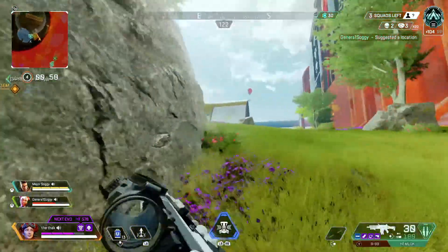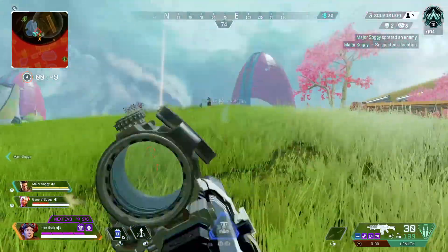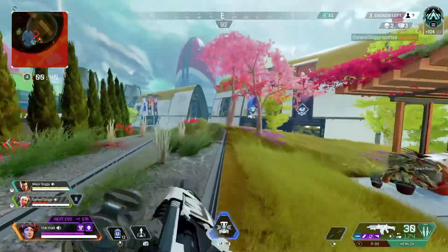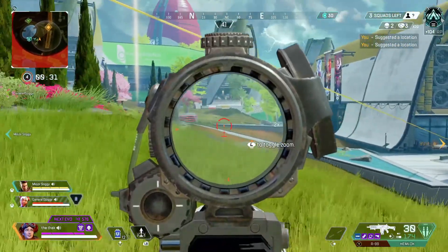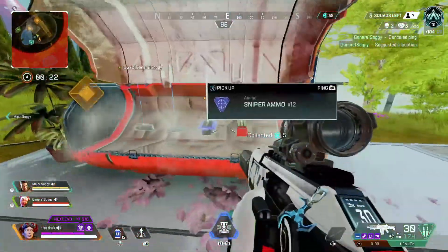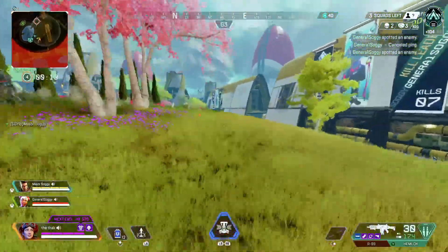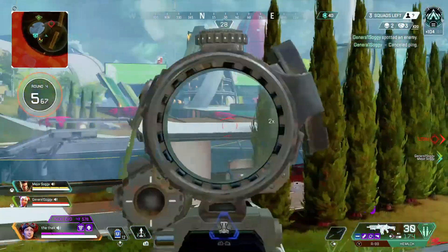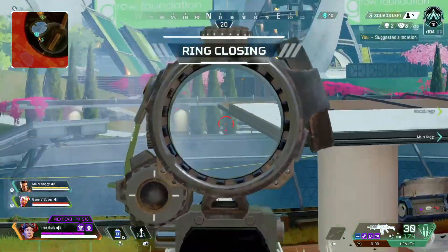What else you carry depends on where you are in the ring. If you're far from the ring and the circle's coming in, it's worth carrying a full stack of syringes and a stack of two med kits. However, if you're already in the ring, you don't really need so many meds — just one stack of four syringes as backup. Focus more on shield cells and batteries for the remaining slots. Also consider keeping a phoenix kit instead of med kits, since it gives you one full heal of health and one full heal of shields, which I find more useful.